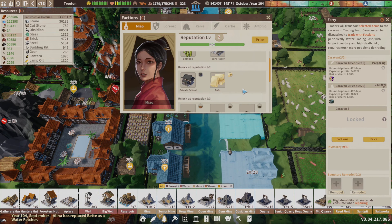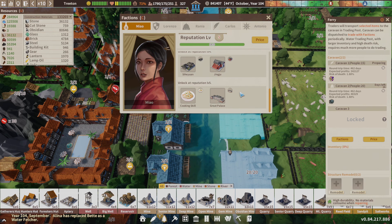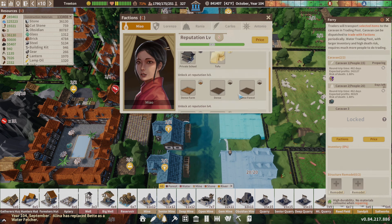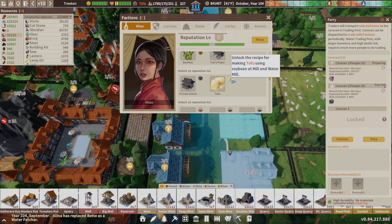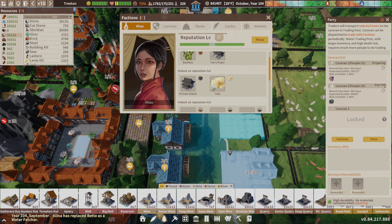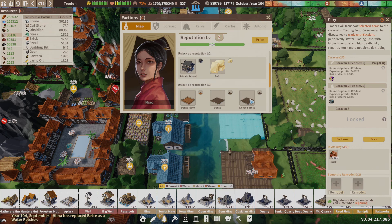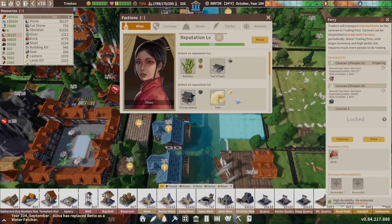People have been asking: if I'm starting out the trade, where should I go first? I liked Mao because the tofu was a simple food — all you had to do is soybean and a mill. But the big thing is getting into these dense forests and dense farms. That is absolutely worth getting up to a level 3 skill.